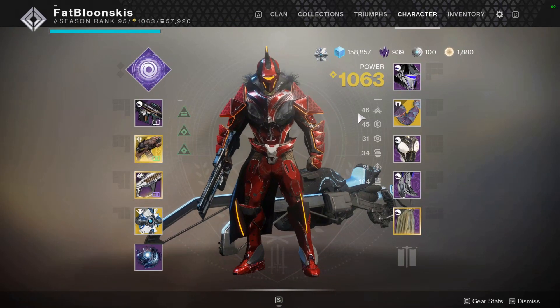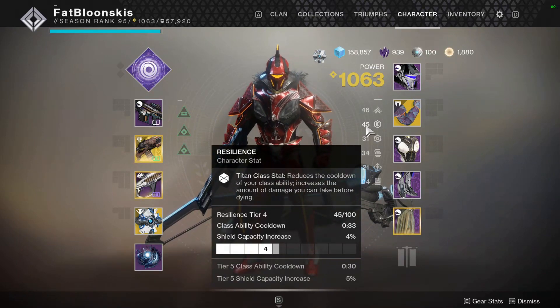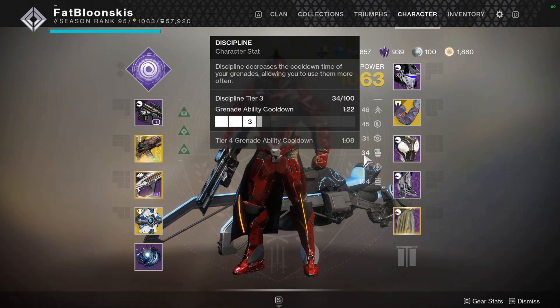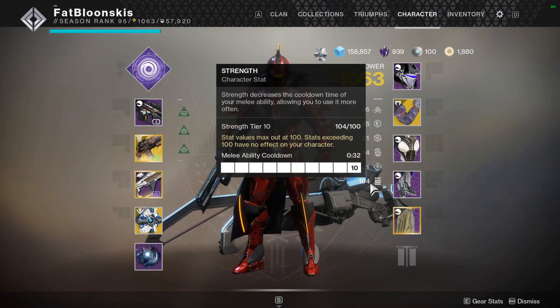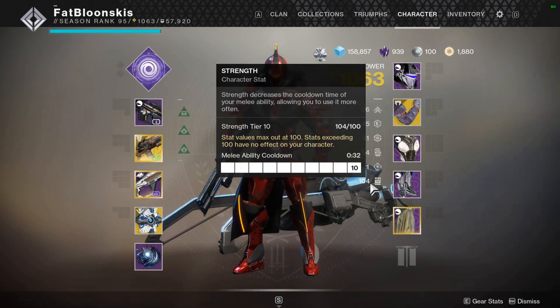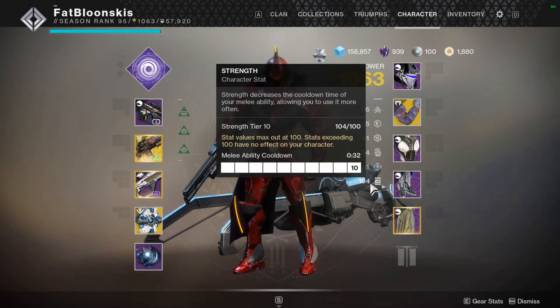For my stats I'm running 46 mobility, 45 resilience — I wanted to get this higher but I had to sacrifice because of the way my gear is rolled. I'm running 31 recovery, 34 discipline — again I would have liked to get this higher but it is what it is. 21 intellect, which I'm not too worried about, and then I'm running 100 strength because I want to have my shield bash as much as possible. I'm going to be pushing up trying to get melee kills and get charged with light by getting kills with shotguns — having 100 strength lets me do that because the shield bash disorients nearby enemies, and I pop my barricade to clean them up.